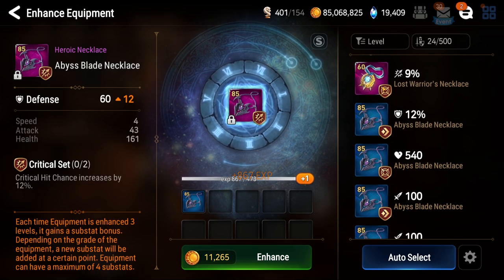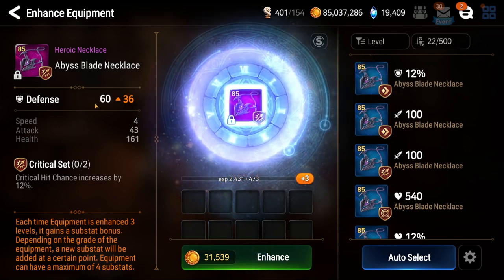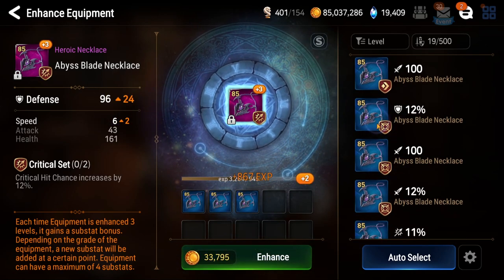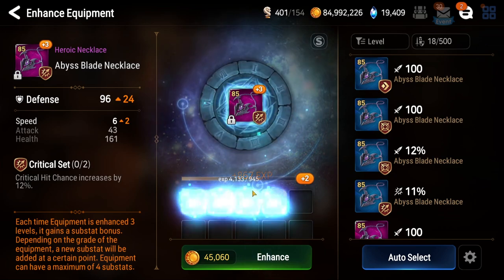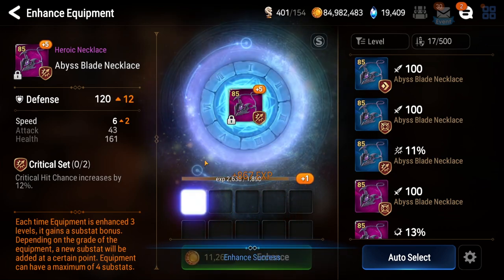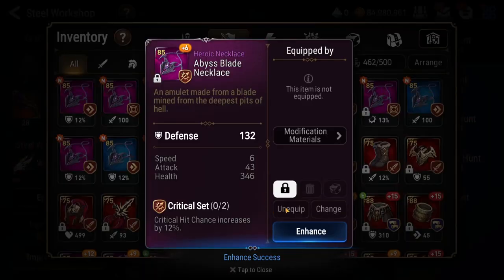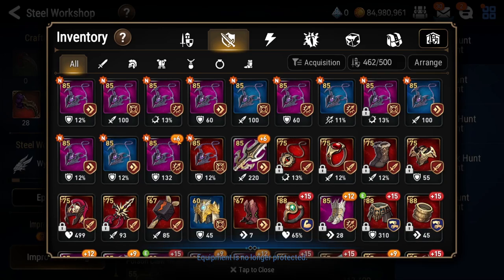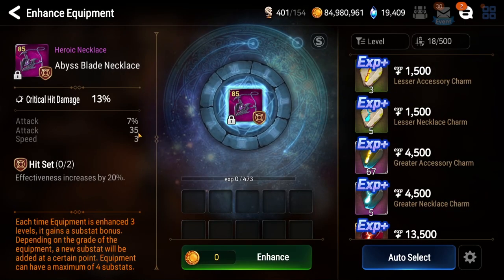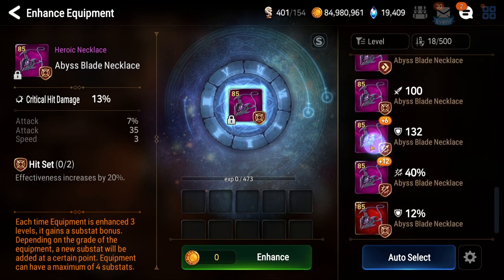I'm specifically looking for attack percent. That's a nice speed roll with attack percent main stat - stuff for units like Qiong, Researcher Carrot, those types of units. I'm also looking for crit damage necklaces with a bunch of attack sub stats.